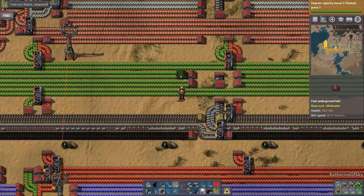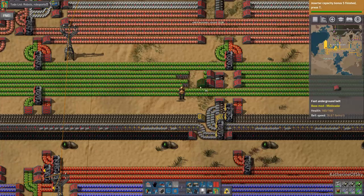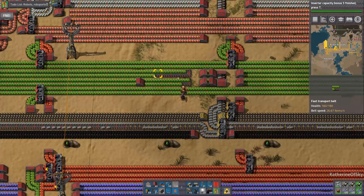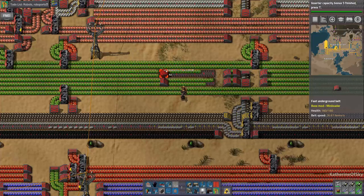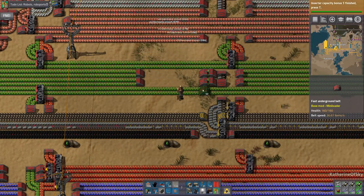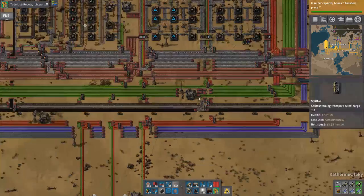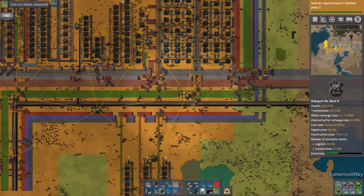One, two, three. I seem to have forgotten how to do that. There we are — this will be better. Nice. And of course, power lines. So now we've got this whole area organized.